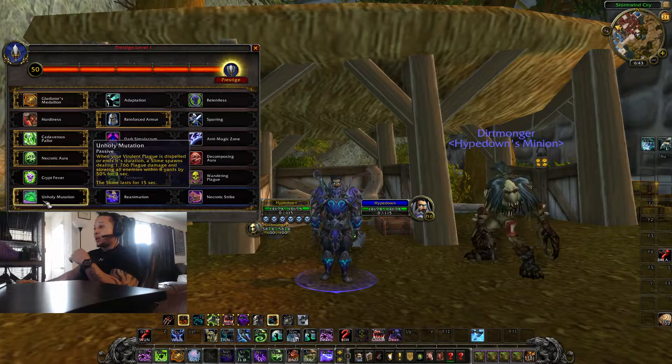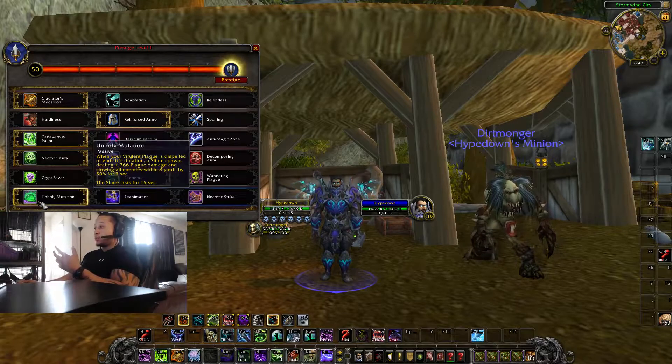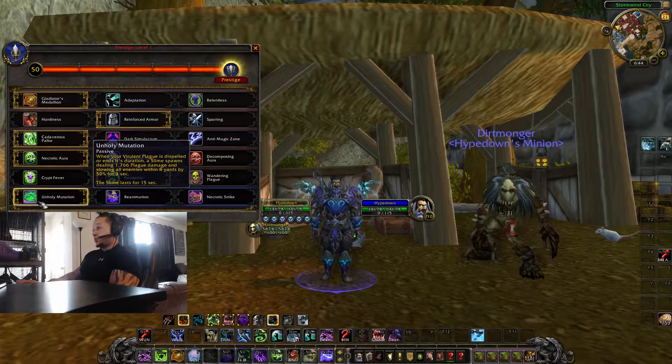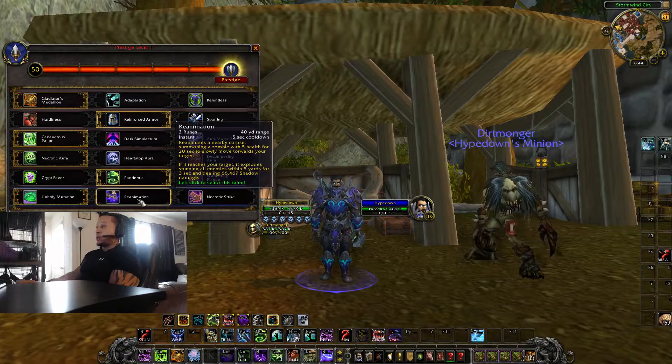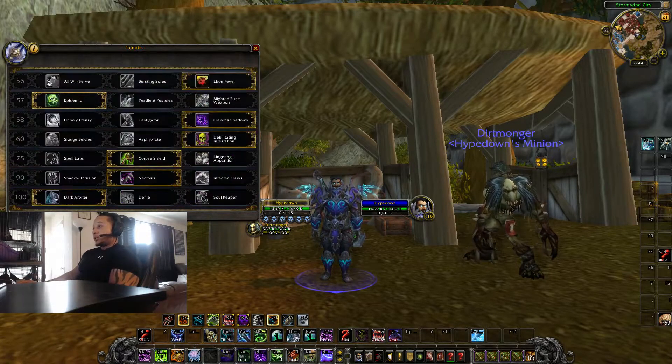Last but not least, Unholy Mutation — if your plague gets dispelled, you unleash a blob that follows the target and slows them down. It's great CC and very useful. I haven't tested Necrotic Plague and Reanimation yet, so I'll cover those once I play more. This is literally day one of me being able to do anything on the beta.